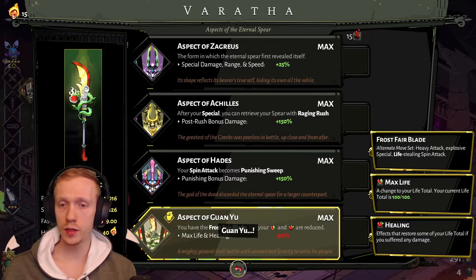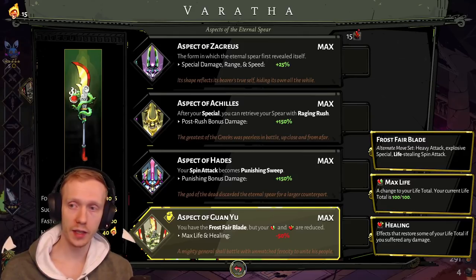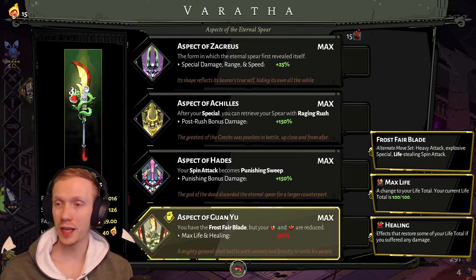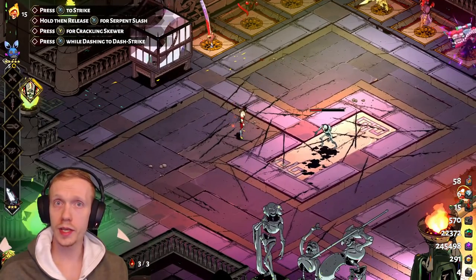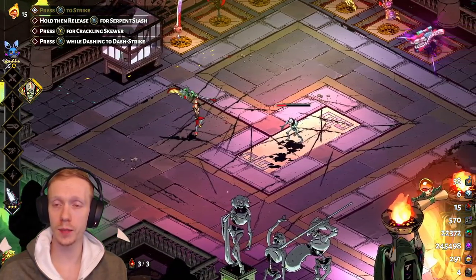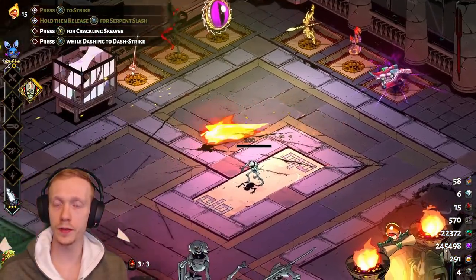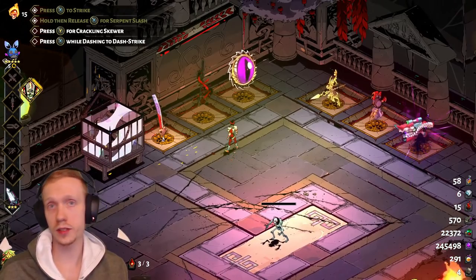Lastly for the aspects we have Aspect of Guan Yu. You have Frost Fairblade but your max life and healing are reduced by 50% — a very big downside. However, there are huge upsides: a heavy attack, an explosive special, and a life-stealing spin attack. Guan Yu is actually the biggest spin-based weapon aspect in the spear lineup. You get one point of health for every tick from the spin that hits enemies, and that stacks based on how many enemies you're hitting. With a full charge the spin deals 50 damage per tick, so the healing is really not bad.